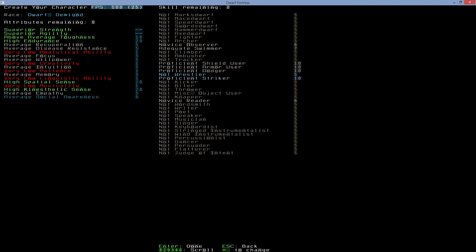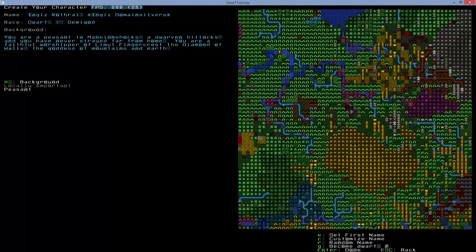I put proficient in striker because we'll be striking a lot. I don't put any points in wrestler because wrestler is probably the easiest skill to learn in the game. And I don't put points in biter because it's very situational — yes it's amazing and you can use it really well, but it's not something you'll be using all the time. From there, create your character — whatever fits your story.